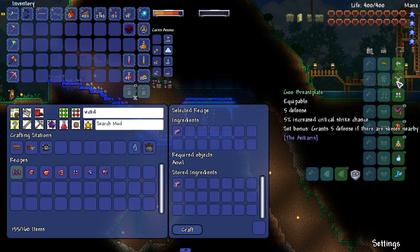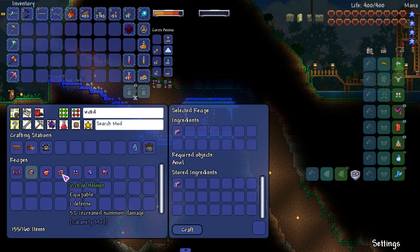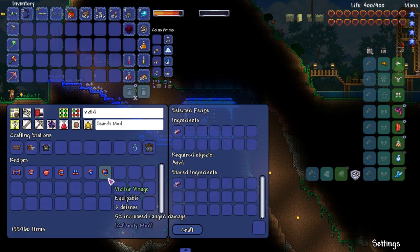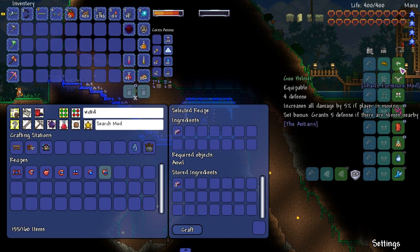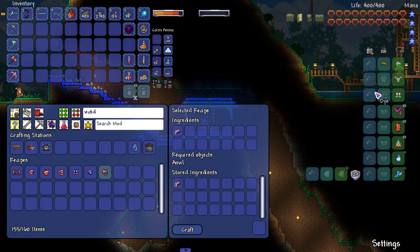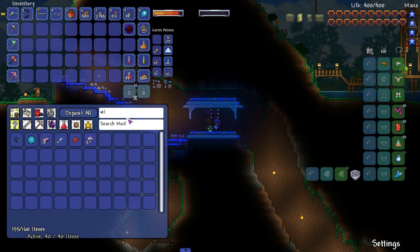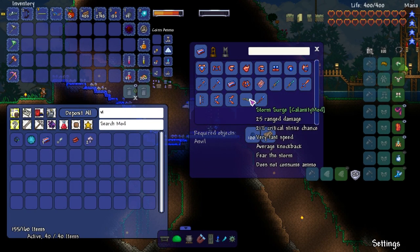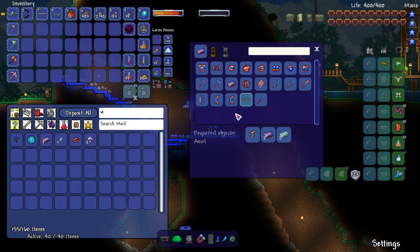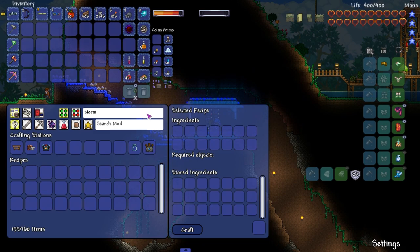Victite — boom. Made 10, hopefully that's enough. These things require a small amount to make. Five defense vs. five defense — it grants five defense if there's slimes nearby. That's probably really good to fight the Slime King with. The ranged set gives five percent increased range — four and three vs. four. It ain't looking like a good comparison, we might just skip it.